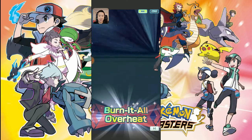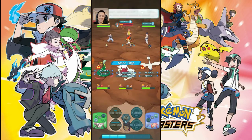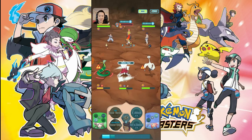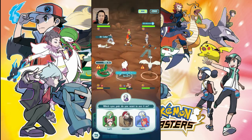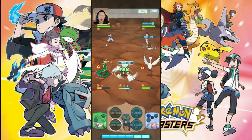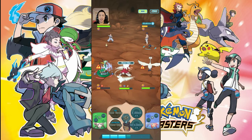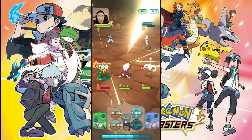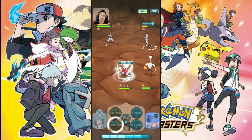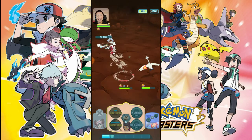Lycanroc is obviously a pulled 5-star so it's going to be really strong, but this thing is absolutely insane — especially when you have the mega tank Suicune. I love that the only thing you need to worry about is splash damage. We already took out the Infernape so we're basically home free. For the second test, we're going to drop Skyla and just run Suicune to see if those two alone can take out some of these super courses.